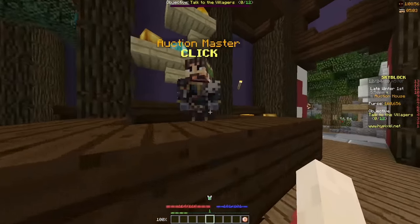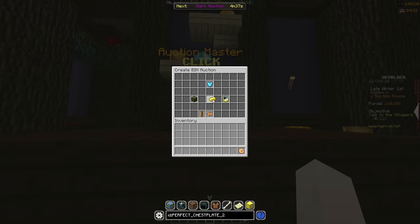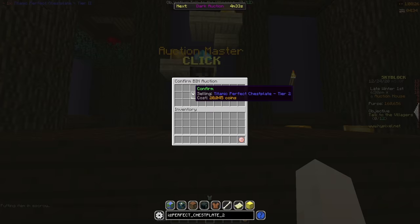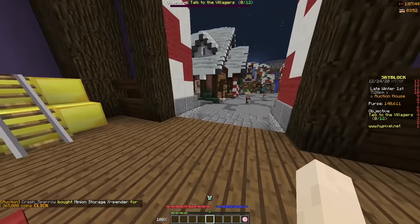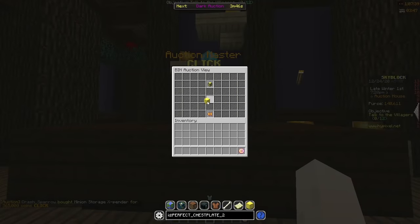My next purchase was a tier 2 perfect chestplate for 1.65 mil. These are a bit difficult to put a price tag on because of all the different tiers, enchants, and things like that, but I put it up for 2 mil and hoped for the best. Then someone bought my Minion storage expander for 365k, so that's a 365k profit.